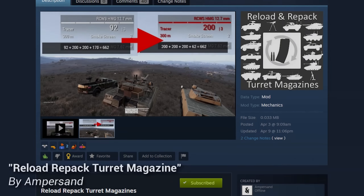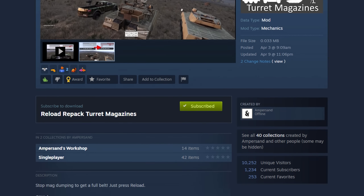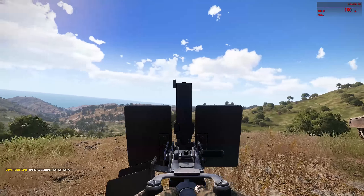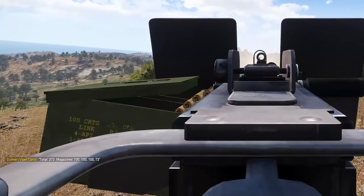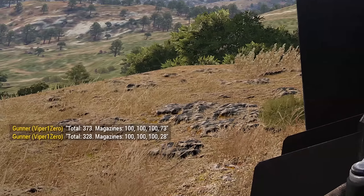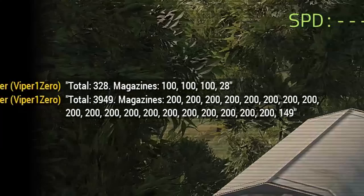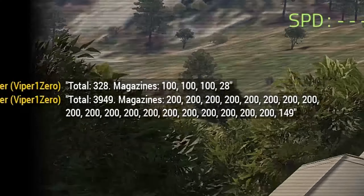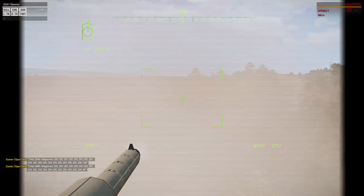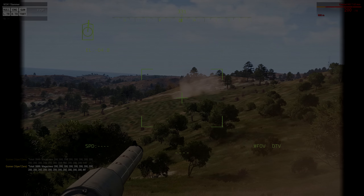At number 14 we've got Reload Repack Turret Magazines by Ampersand. This creator has taken the workshop by storm, recently putting out a ton of new mechanics mods. Reload Repack allows you to reload mid-magazine when using a turret, and instead of losing unused ammo from that belt, it's recalculated back into the remaining turret ammo supply. So if you start with 500 rounds you get to fire all 500 no matter when you reload. Currently it works with vehicle mounted coaxial machine guns and static turrets — an absolute must-have mod.